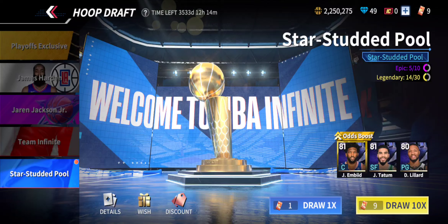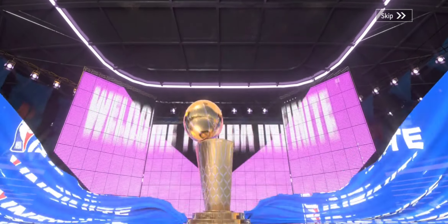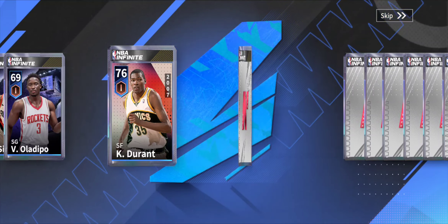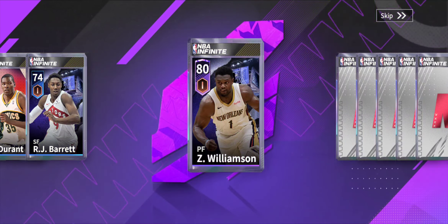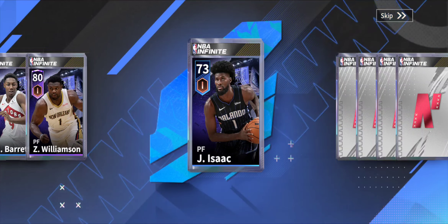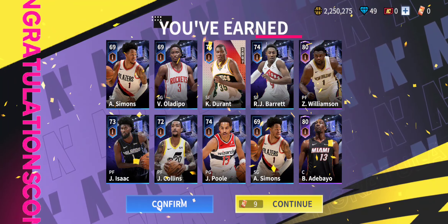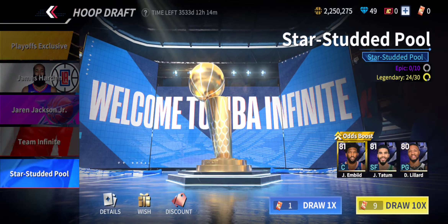This next pack is the big one — I'm guaranteed an epic player. I'm not gonna get a legendary unless I get really lucky, but let's open this. Anthony Simons — and sorry if there's any background noise. Victor Oladipo, Kevin Durant, Kevin Durant solid, Archie Barrett, Zion — that's not bad! And Bam — we got two of them! That's actually really good, I'm really happy with that.